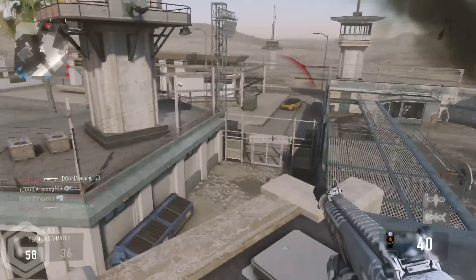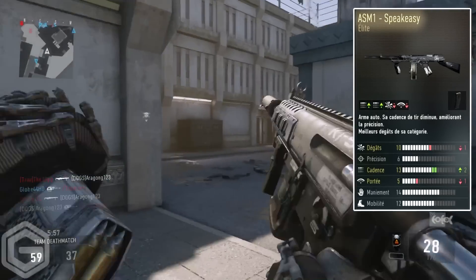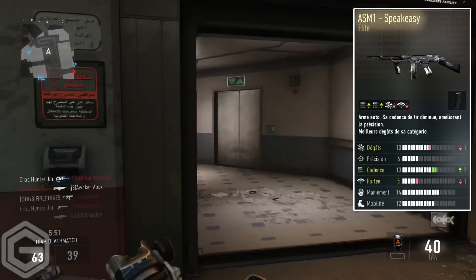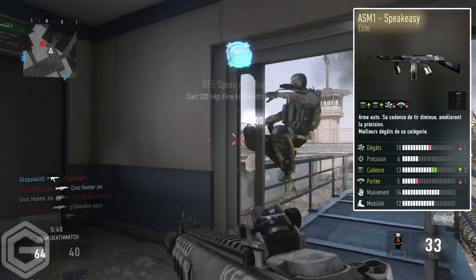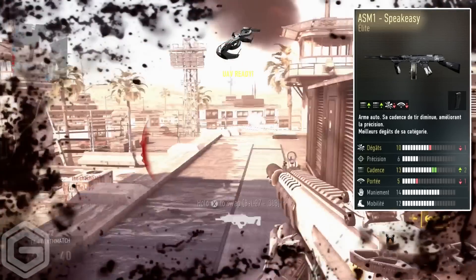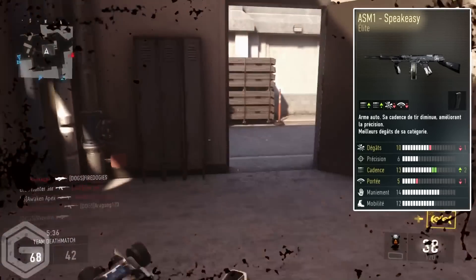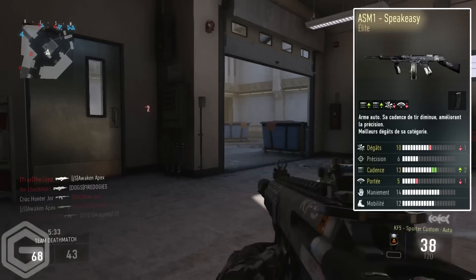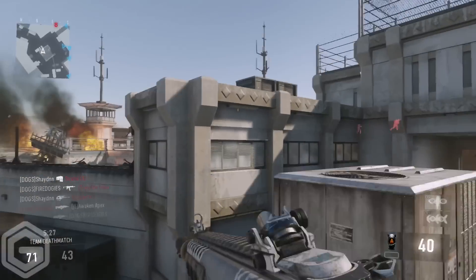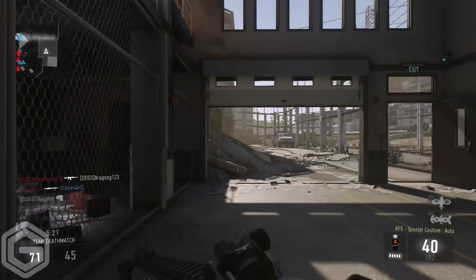My number one favorite elite weapon in Advanced Warfare is the ASM1 Speakeasy. This weapon looks like a tommy gun and I love tommy guns — that look alone makes it my top pick. The stats are: damage down by one, fire rate up by two, and range down by one. It also comes with extended mags already attached, which is a nice bonus. Out of all these weapons, the ASM1 Speakeasy is the one I most want to get, along with maybe the MP11 Goliath.